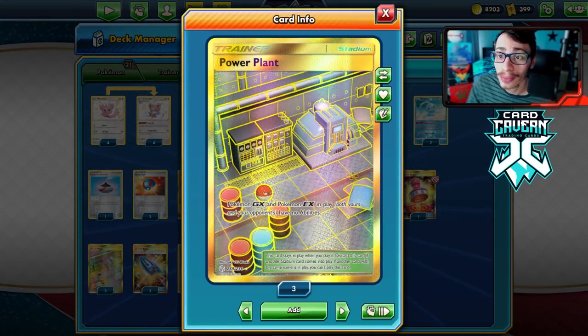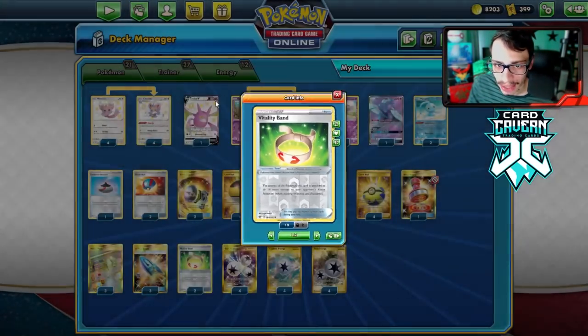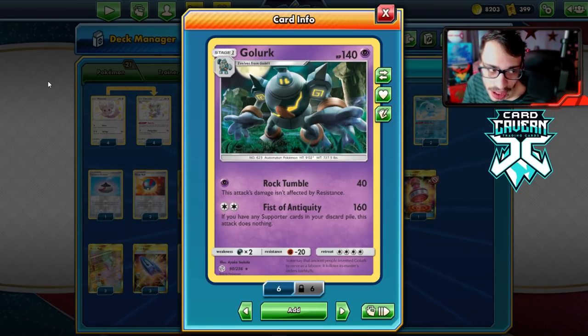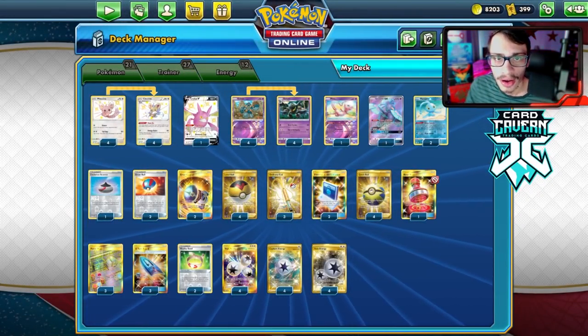It also counters the Urshifu matchups, and that all comes together through Power Plant. When you put this down against those matchups, they don't have Jirachi. We have Vitality Band in the deck, so Golurk can do 170, which is good against Urshifu - we can one-shot them because they have 330 HP. We can also one-shot Eternatus VMAX that has 340 HP.